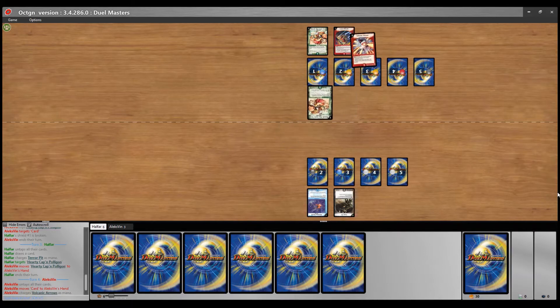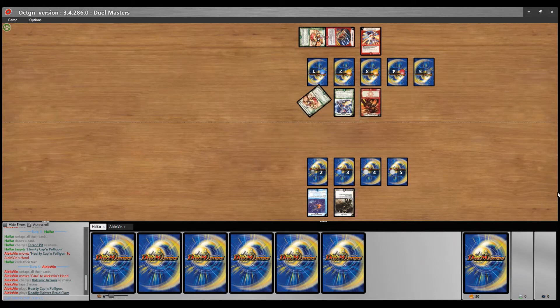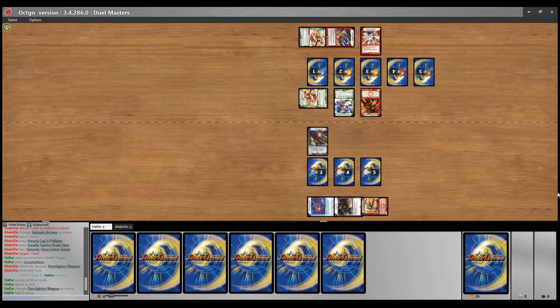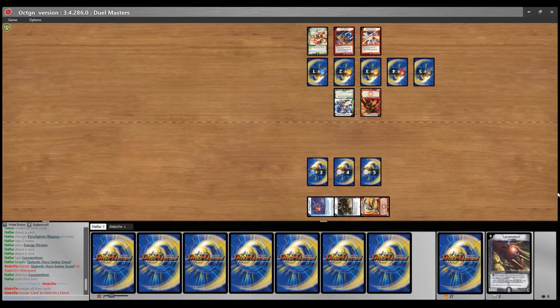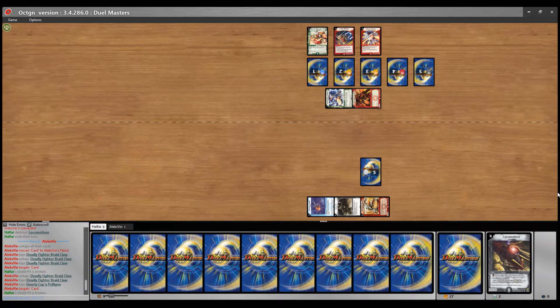On his first turn, it's really nice having a RUB in hand. But Polygon, I think, is the worst of the three RUBs because it gets bounced back to the hand and you lose quite a lot of tempo. Really nice shield trigger for Halfa though. He would have liked something like a Terra Pit, but now he can just trade into the Quixotic and also play an Energy Stream. Alex doesn't have another play, so he must have a Volcanic Eros or a Common Missile in hand.